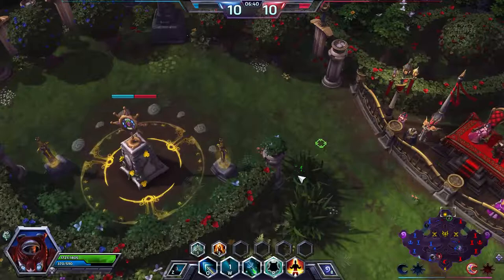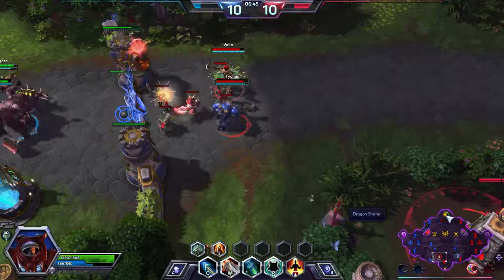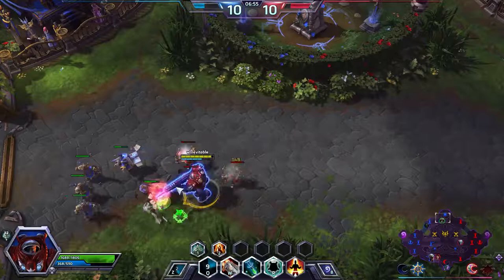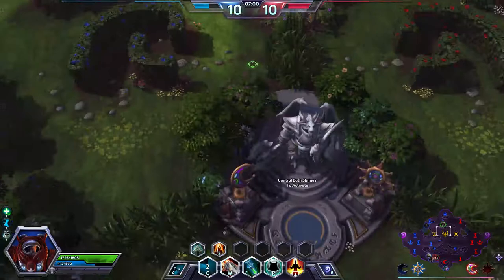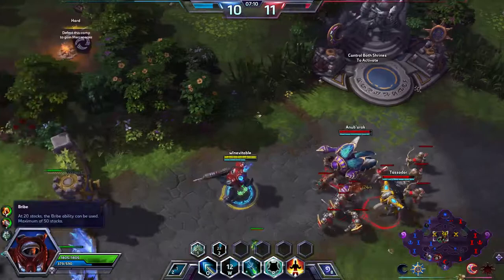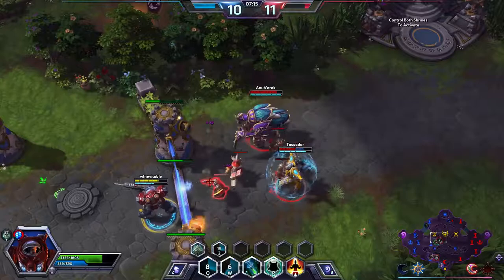What we'll do is rotate top. It's a good idea to at least contest one of the shrines. Nobody's been top this whole time. I'm not super worried about the enemy team taking the Dragon Knight — they are pushing bottom pretty hard. Go ahead and mount up. We'll clear these minions out, rotate down to the bottom lane. You could take a hard camp in the middle to put some pressure on the lane.